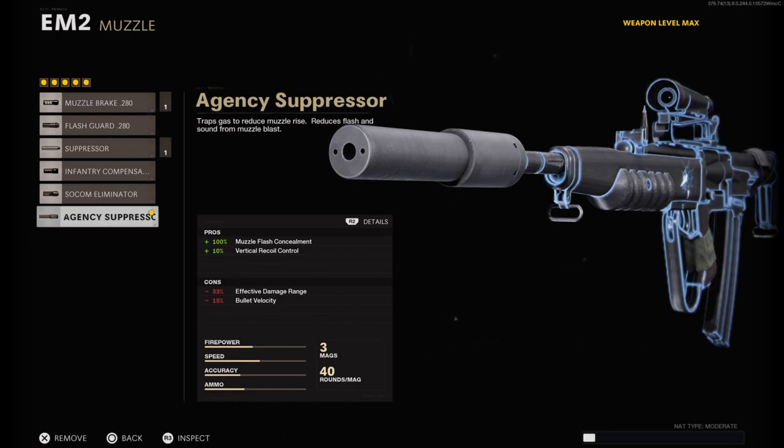Starting off with the muzzle, I'm on the AGC suppressor. This eliminates the muzzle flash, making us a lot more stealthy on the map, making it a lot easier to go on higher killstreaks as your dot is not going to be appearing on the map when you shoot. You also get a plus 10% bonus to the vertical recoil control, which is actually our only sole bonus of recoil control on this entire class setup.